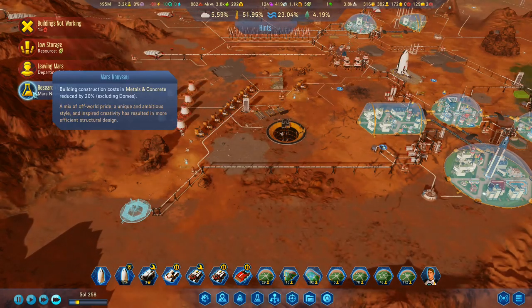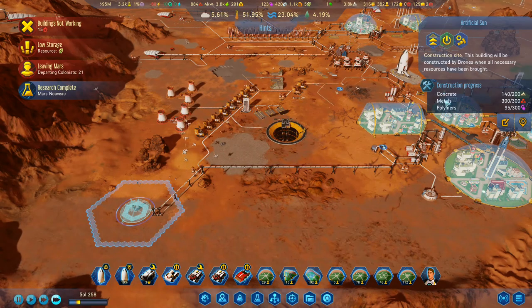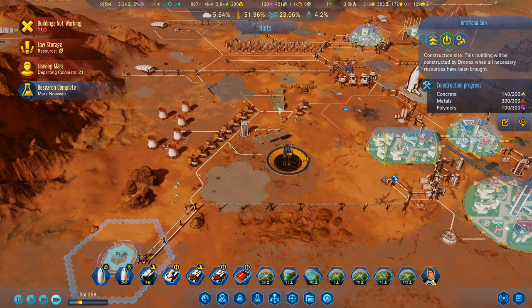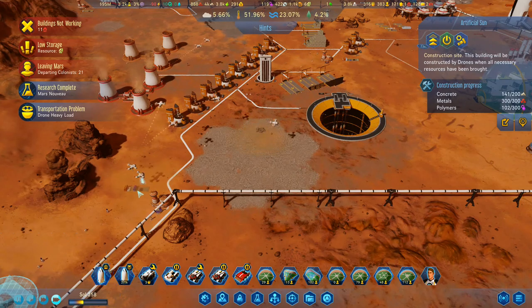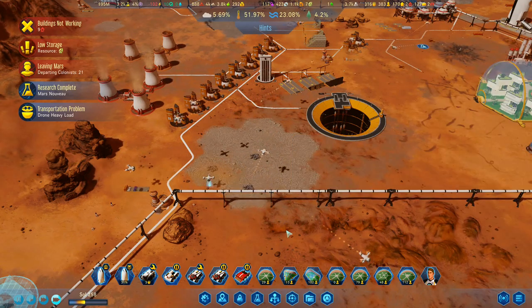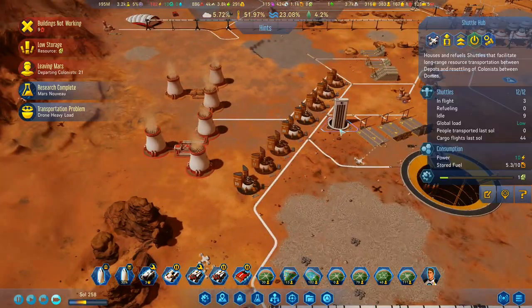Mars Novus — that reduces overall costs. It hasn't reduced the cost of the artificial sun though, has it? I've got all this concrete here but they don't seem to be in a hurry to bring it back this way — quite sure why. Oh well, never mind — it'll be fine.